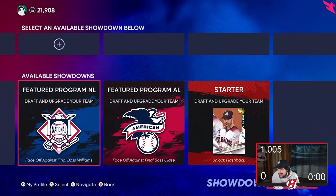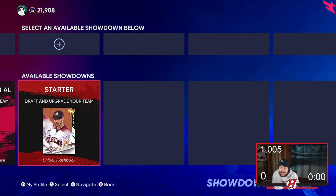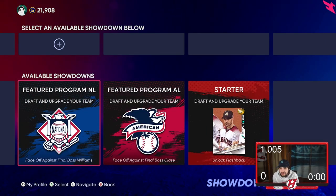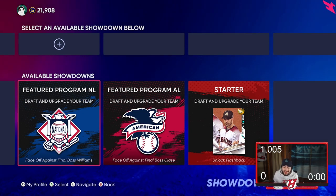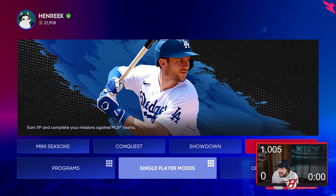Showdown really helps as well. This one you unlock an 84 overall, but as more showdowns get released there'll be diamond opportunities. Doing these definitely gets you a lot of XP, which leads you to more diamonds, more packs, and more rewards — which is really the most important thing in this game. That's what I would recommend 100%.